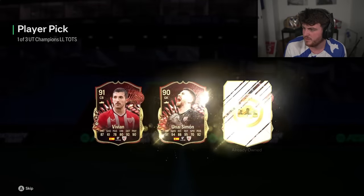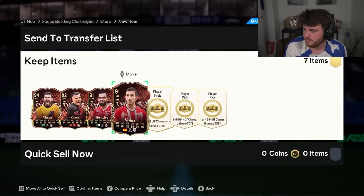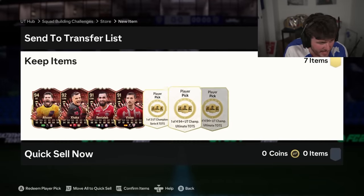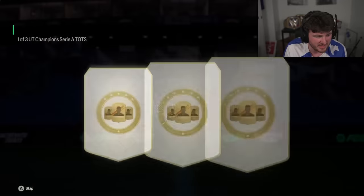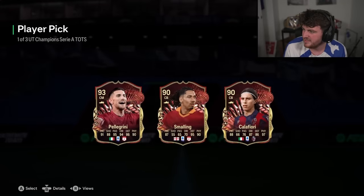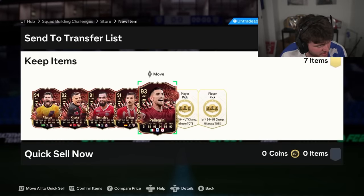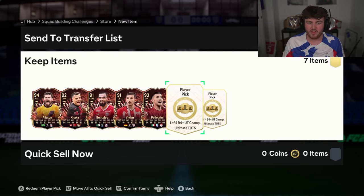La Liga team of the season now. Dani Vifian. And then Serie A team of the season to complete the five top five leagues. Go on, let's get Dybala, you know. Pellegrini, 93 — can't complain. This is where it gets juicy though: 94 plus ultimate team of the season player picks.